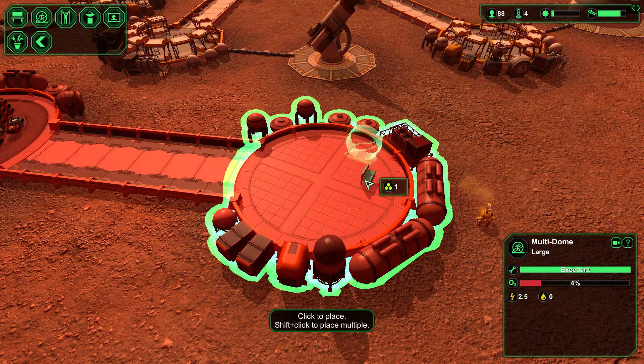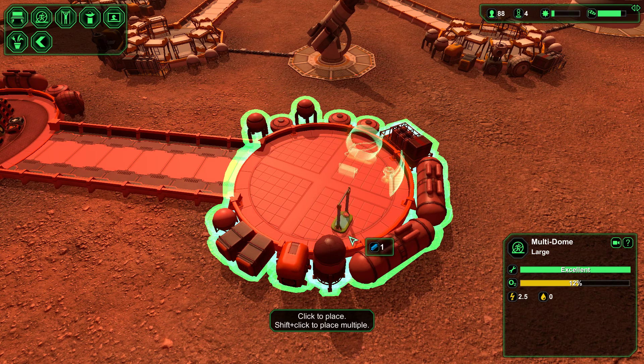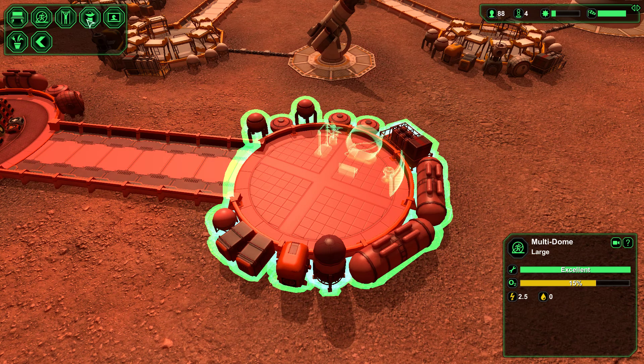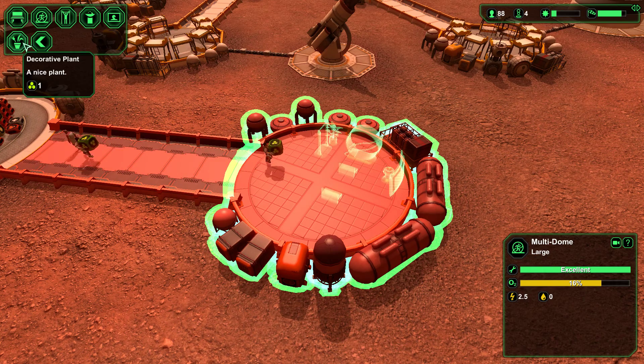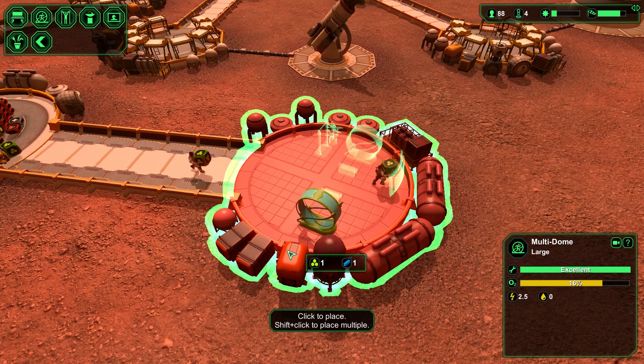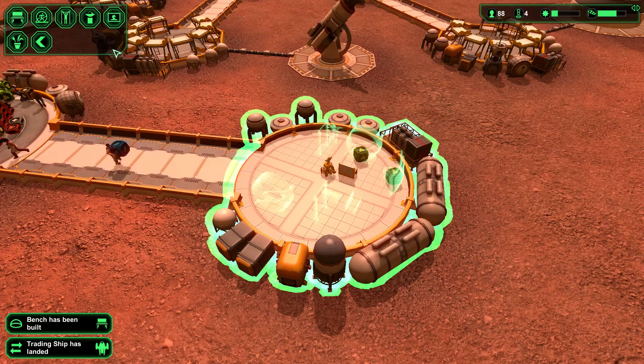Let's add an exercise wheel, a bench, a water fountain, a bar. What else do we need? Let's add a plant and another bench. Add another wheel, another bar, and another bench. That should be good for now.